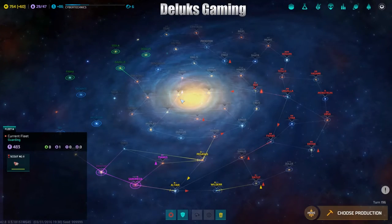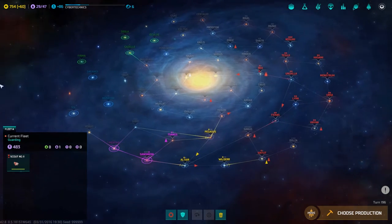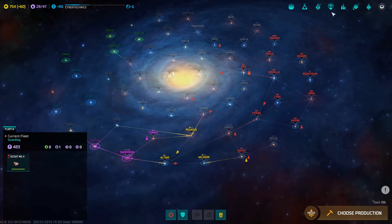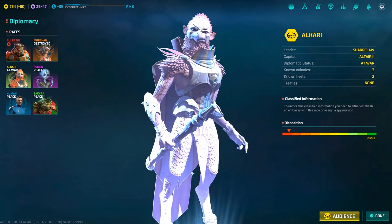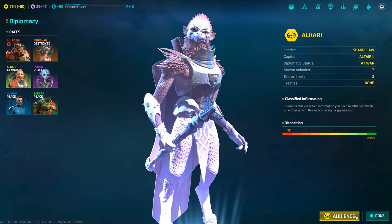Hey there guys and gals, Rob here with Deluxe Gaming — happy Friday! Welcome back to the Bulrathi's slow and steady omnivorous conquest of the known galaxy. We're omnivores but we've got a taste right now — we're craving something specific. Chicken. Imagine a nice big drumstick, deep fried. I could go for a wing, although I don't want any armpit.